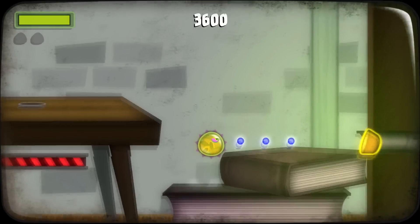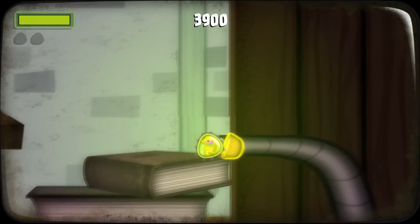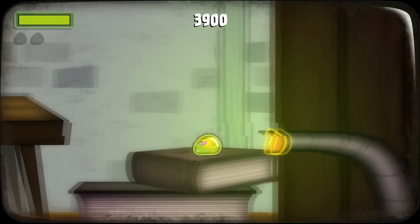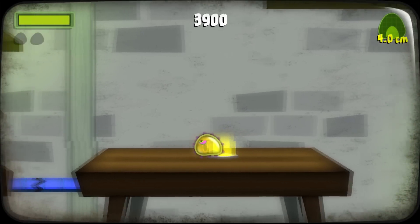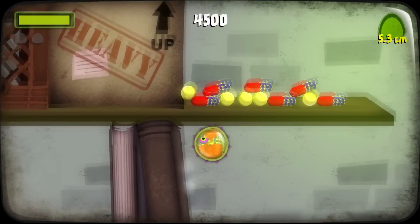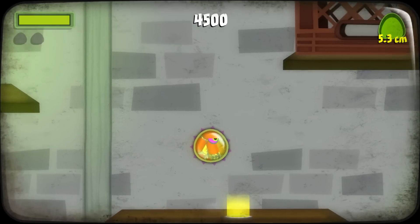Eating also increases your size. The aim of this game is basically to get big enough to eat this little thing here. So my character currently isn't big enough to chomp away on that, whatever the hell it is. As you can see there, it shows me how big I am currently — I think four centimetres. You've got to eat some pills. The pills make me massive!